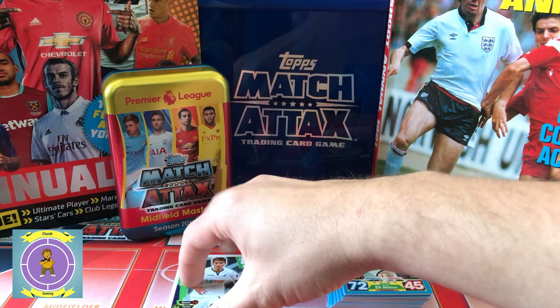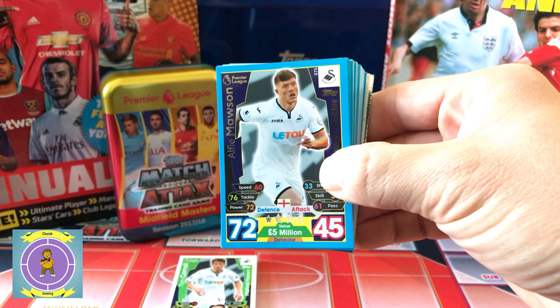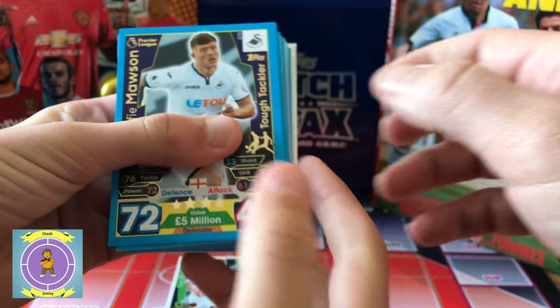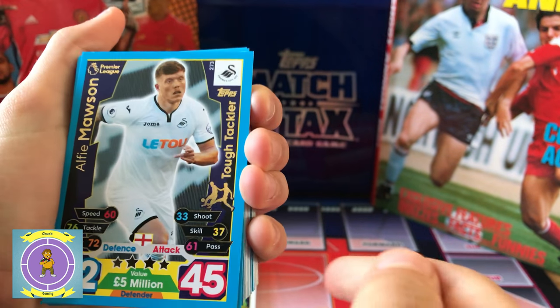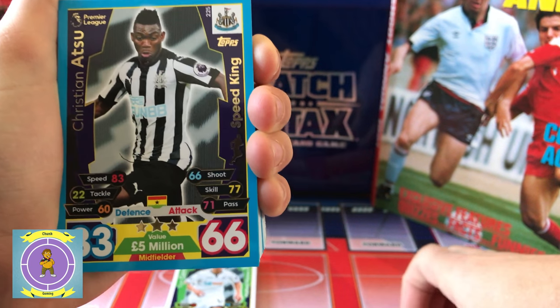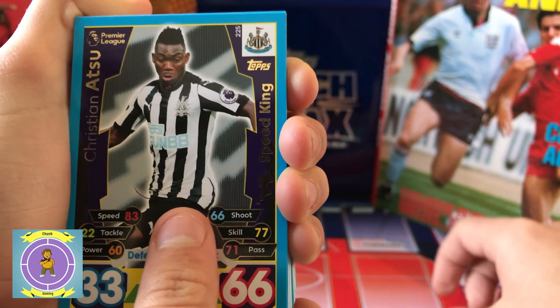Shall we go through the standard box packs first? Give me the standard cards first. Here we go — you're going to take it and hand them over, make sure all the guys can see each one. So here's the Mega Tin. Wicked — and these special ones, these are like Tough Tackle. Are all of these special cards? No, it's just a load of cards in the thing.